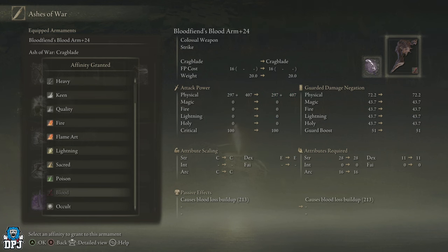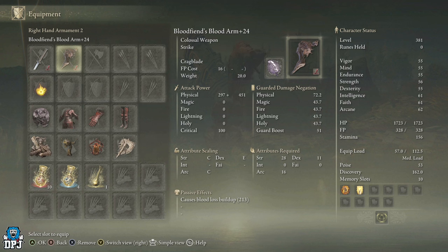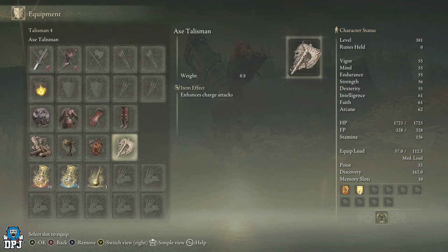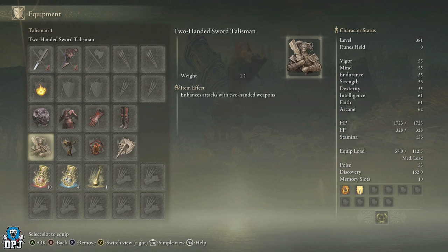We also need to select the blood affinity on this ash of war. We two-hand the weapon for extra damage and prioritize the charged heavy attack by holding down that heavy attack button. When paired with the Axe Talisman, which enhances charged attacks, and the Two-Handed Sword Talisman, which enhances attacks with two-handed weapons, we get an absolutely massive damage increase.